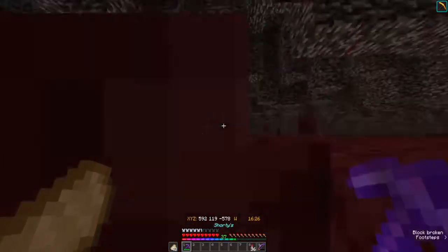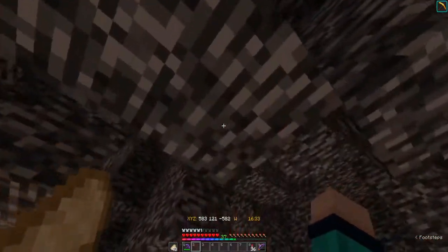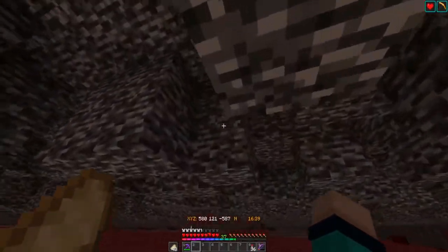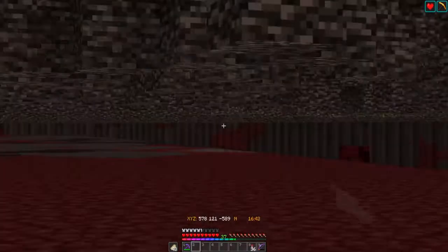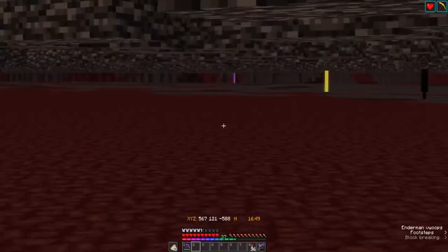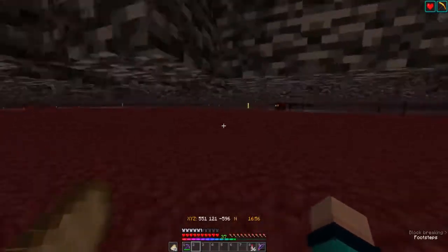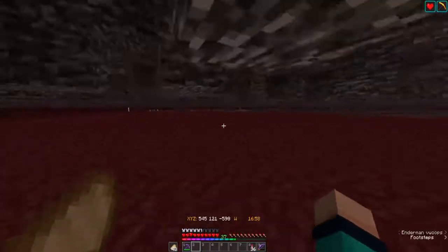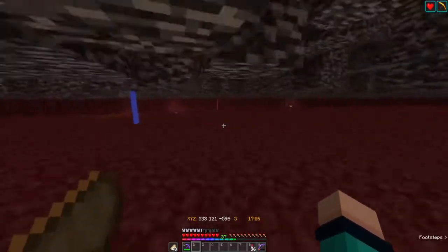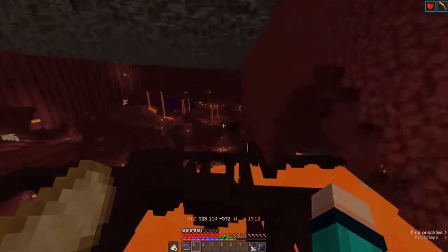Between the two of us and several other server members, we came in and cleared out all the bedrock, netherack, blackstone, and basalt inside the bedrock. We're going to clear out the rest, but this is why we don't have perfect rates at the farm yet — piglins, endermen, and magma creams are all still spawning up here. This is going to be one of the first projects we need to get done.